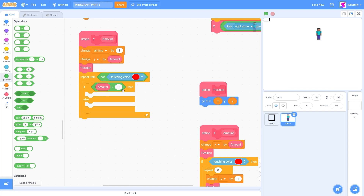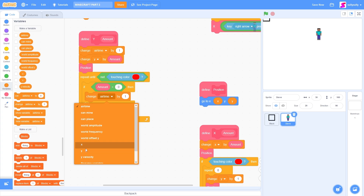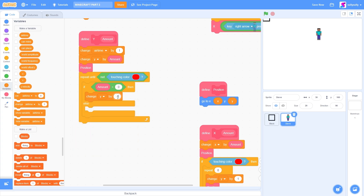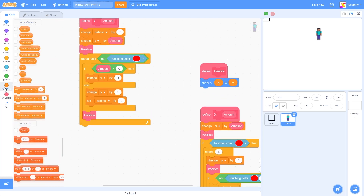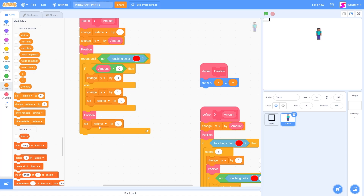Then if it is, we need to move down. So change Y by minus 1. And then if we're moving down, we need to change Y by 1 so we move out of the ground. And then we need to set airtime to 0. And finally, we need a position block. And we need to set the Y velocity back to 0.